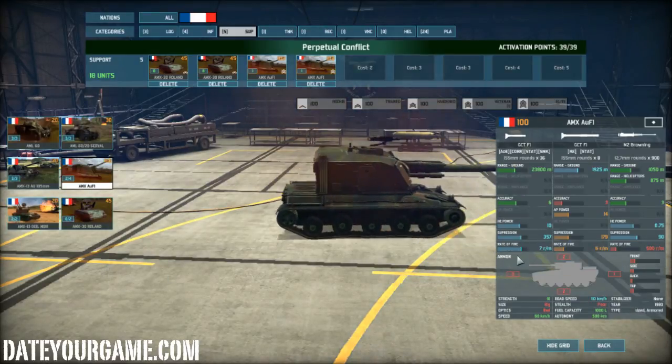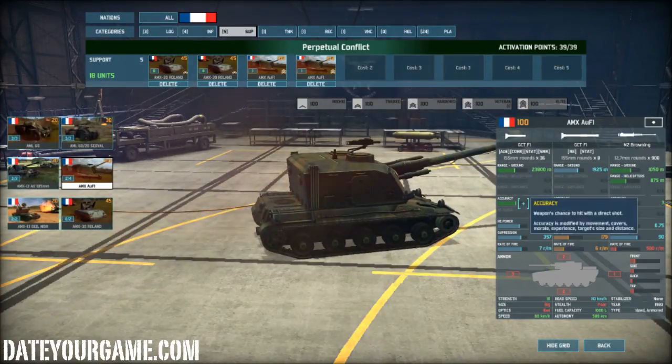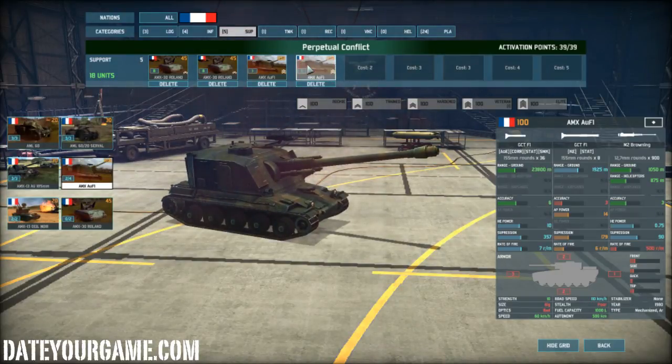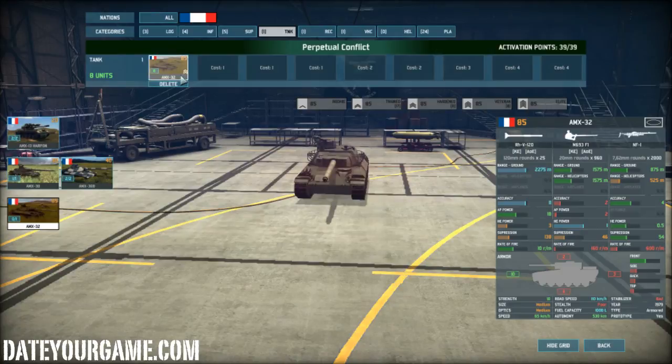Then I use some AMX AU F1, which is a French artillery piece. It has a good rate of fire of seven rounds a minute, big caliber, good range, great accuracy, and 10 HE power — making it ideal to destroy enemy anti-air. I have two of them, one per unit slot. It's mostly a support unit from afar, but the accuracy and experience of this unit make it very effective. Even with only two of them, each corrected shot you fire will likely be deadly.